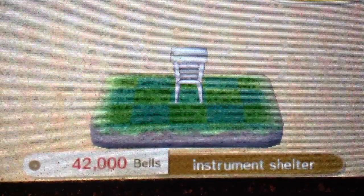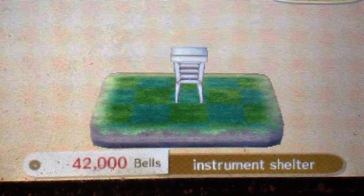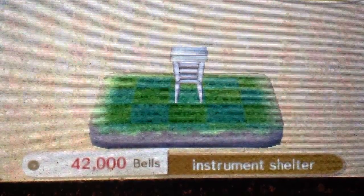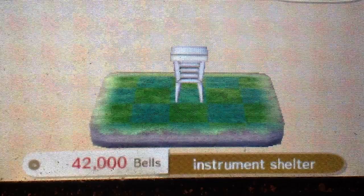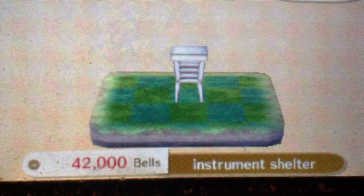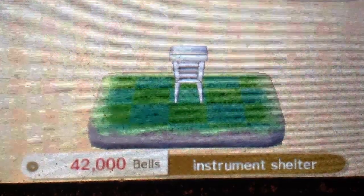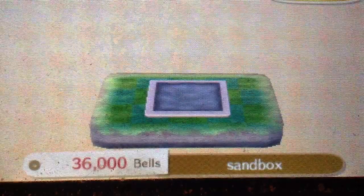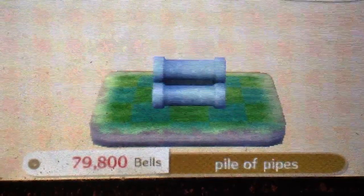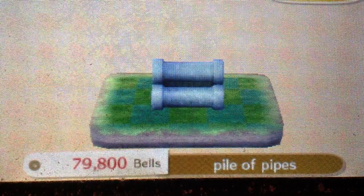This is the Intermittent Shelter. Now, this is requested by a Jock. So if you have a Jock resident, they will request that. Next is the Sandbox — that's for Lazy. For any visitor that is Lazy. Next is Pile of Pipes — that's also Lazy.